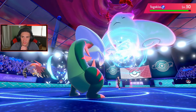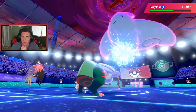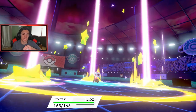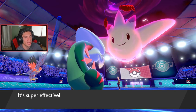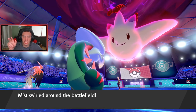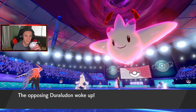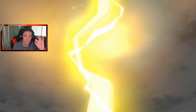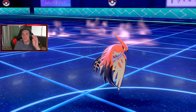My Dracovish should be able to outspeed as well — Fishious Rend comes in, close to that KO. Good call by me to come in there. He goes for Starfall and definitely takes out Dracovish, which is fine. Talonflame outspeeds Togekiss so I can take it out and then Max Knuckle into the Duraludon. Duraludon wakes up and goes for Thunder — we're on a Focus Sash so we're good!